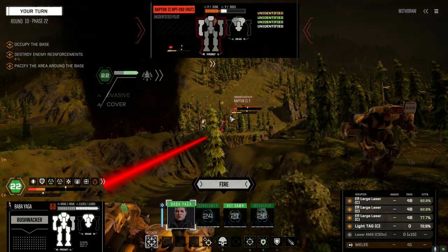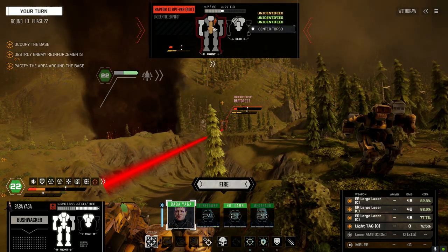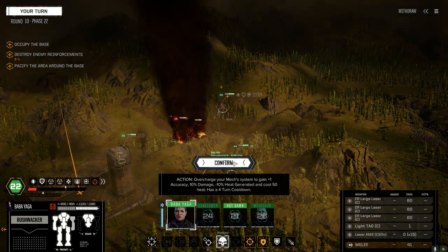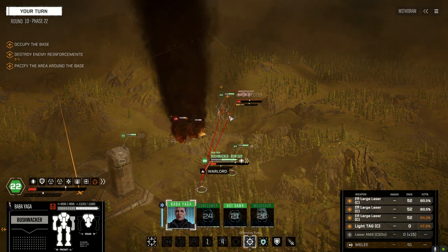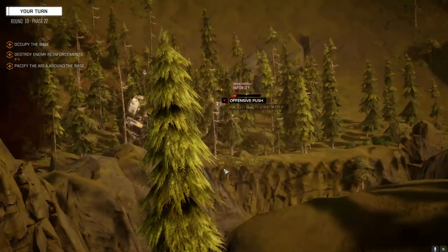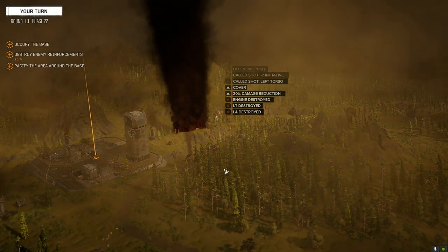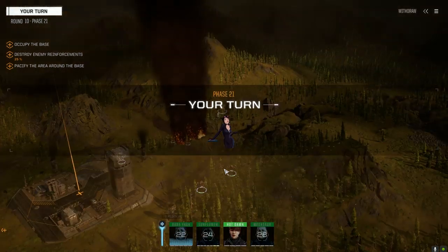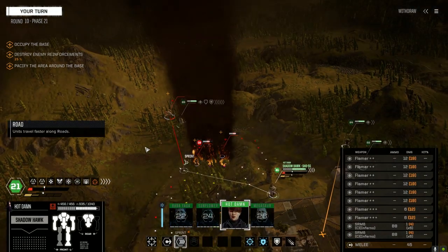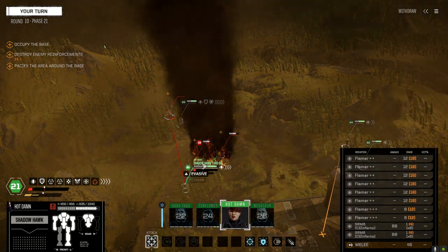Let's try and kill this guy - he's got like nothing left in the CT. See if we can core him. Even less armor left, let's take that side off. Or just kill him, that works too. I guess he has the XL engine, that's right. Can we shut that Basilisk down? We can't shut the Wolfhound down either.